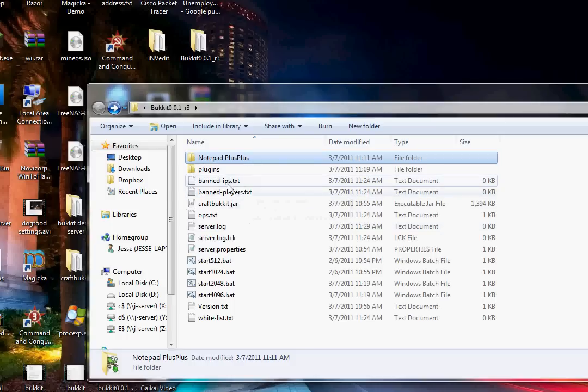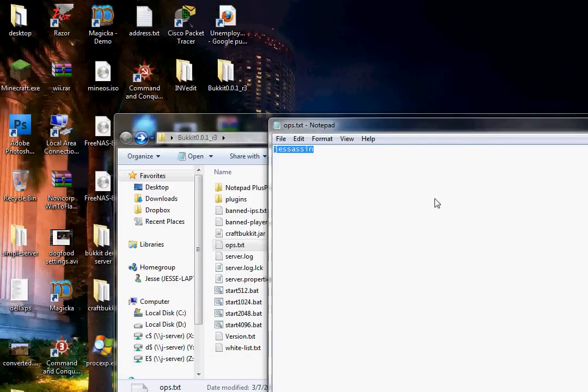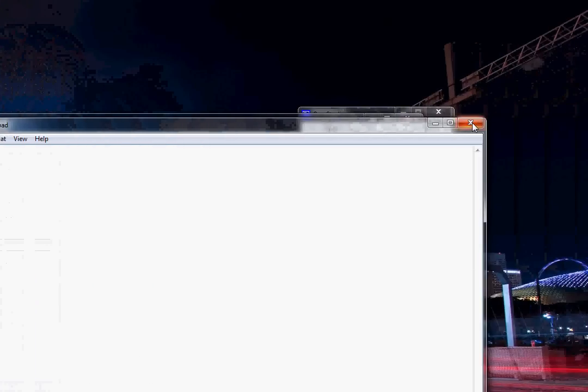Open up your ops.txt and go ahead and remove my name from there and add your name. Put your name in there, save it, and close it out.